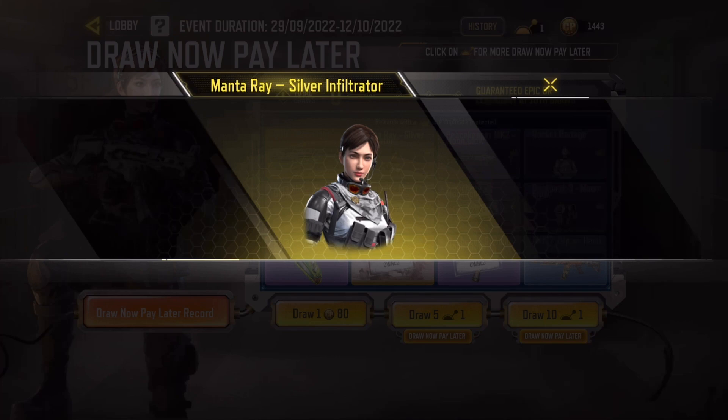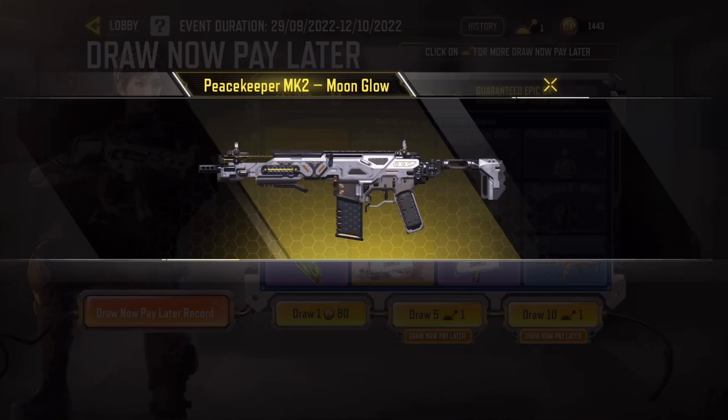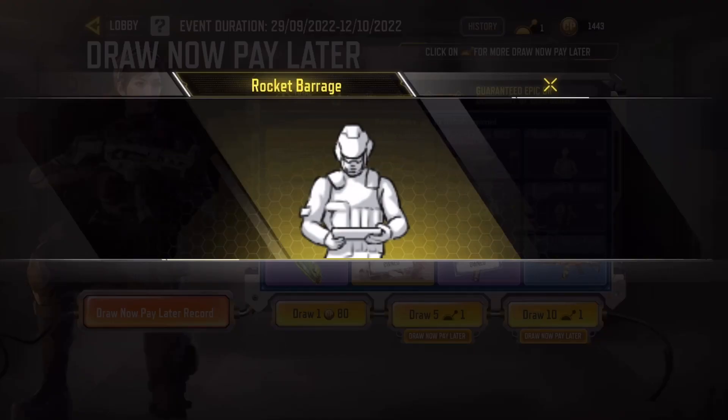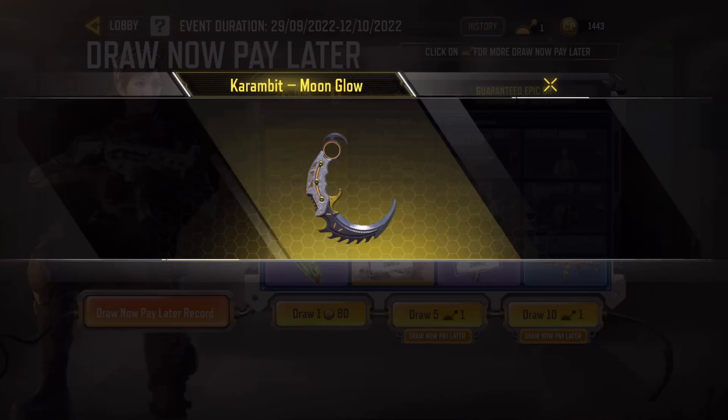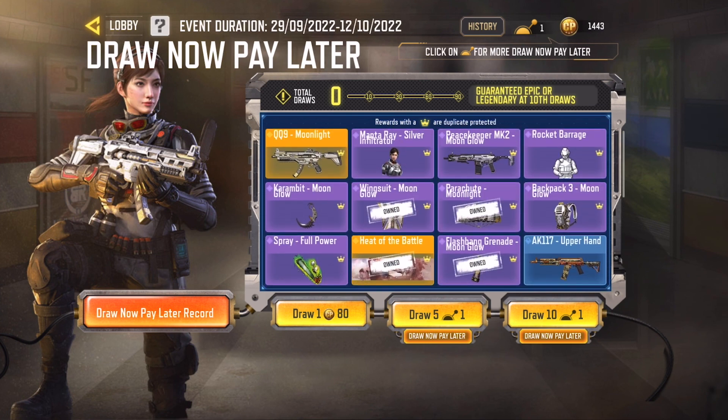We also have Manta Ray, Silver Infiltrator — kind of whatever, I wouldn't mind getting it. Peacekeeper MK2 Moonglow — it's an alright skin, I'm not too crazy about it. There's an emote, can't even view it. Karambit. And there's a bunch of other rare, uncommon stuff — that's probably what I'm going to end up getting. I think every 10 pulls you're guaranteed an Epic or Legendary though, so at least I'll get one Epic item.